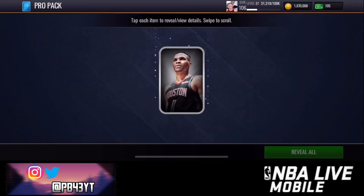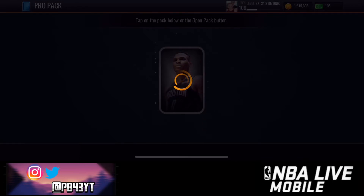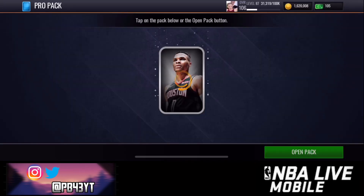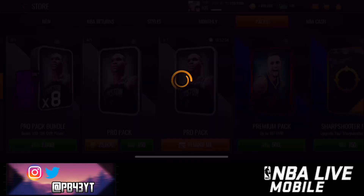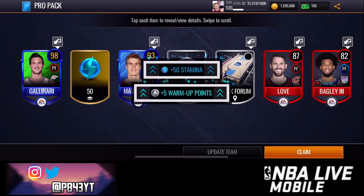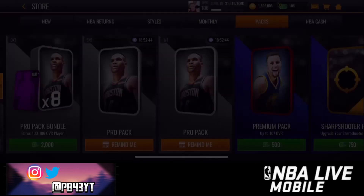Here's my free pro pack — let's open this real quick. We get 50 NBA cash out of a pro pack. I recommend opening your pro packs every single day because you can get some good stuff — even a training token. You get your stamina, your warm-up points, everything you need. And wait — we got seven items. We got an extra player, a 98 overall player. These pro packs are so juiced.